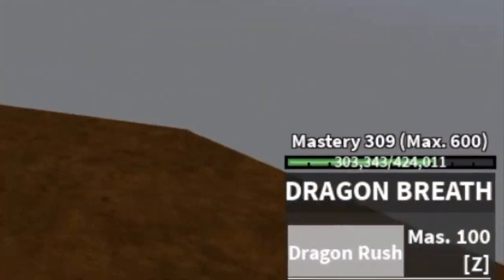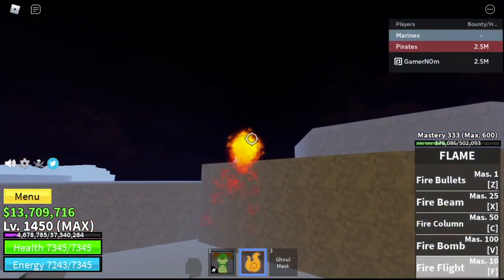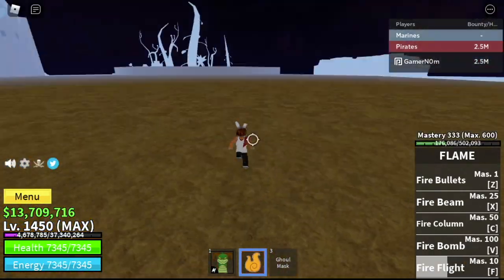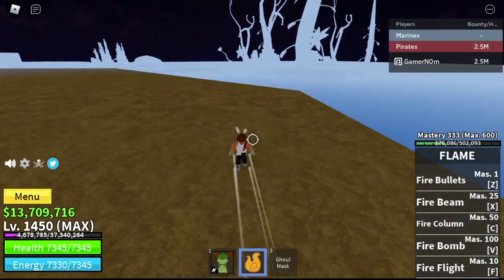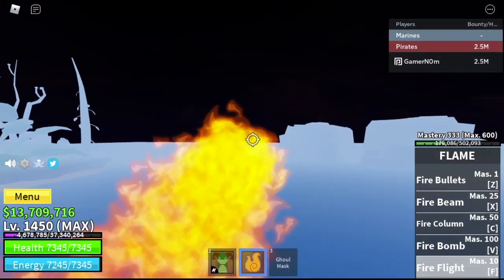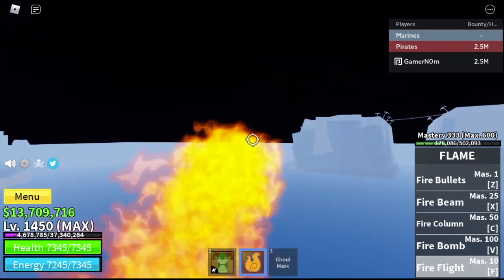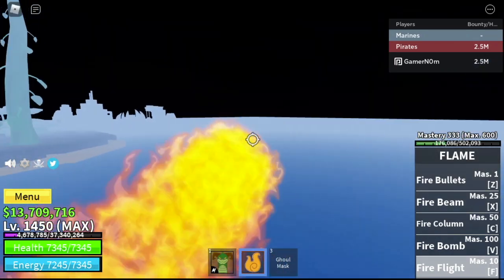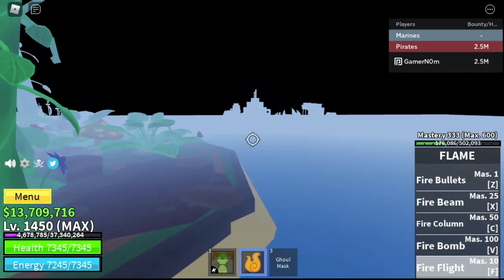That currency is introduced in the 2nd Sea, so most likely you are already aware of that. If you have any idea regarding the other 3 fighting styles — yes, those are the fighting styles from the 1st Sea. If I remember: the Dark Step, the Electric, and something like the Fishman Karate. So we will be going there.